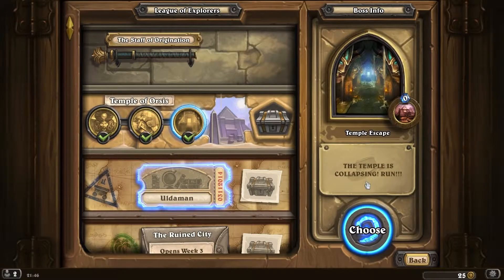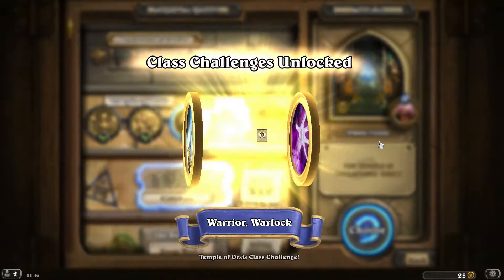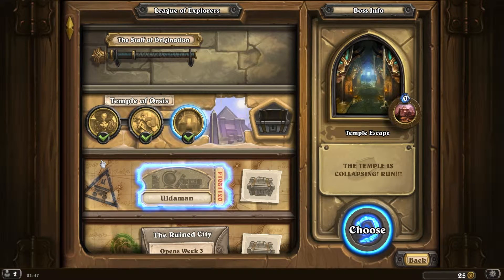So yeah, finally the Temple of Orsis is done — in which point, what do I receive? Reno Jackson! Battlecry: if your deck contains no more than one of any card, fully heal your hero. Oh my god, that's amazing! Class challenges next, so thanks for watching — please like, favorite, subscribe, and hopefully I will see you soon.